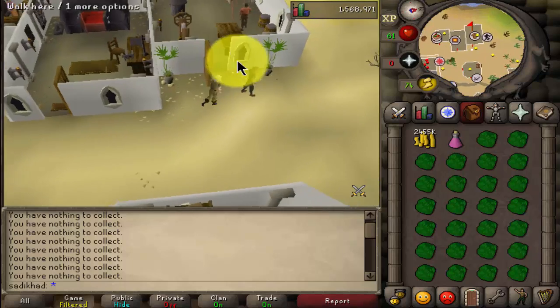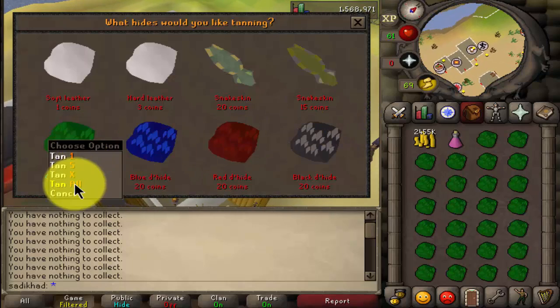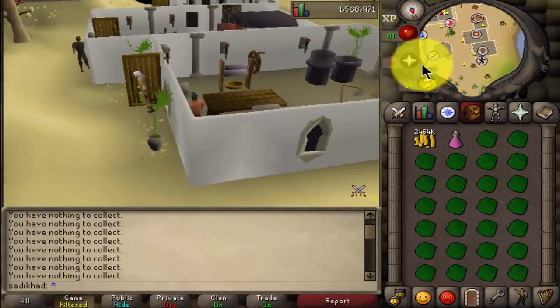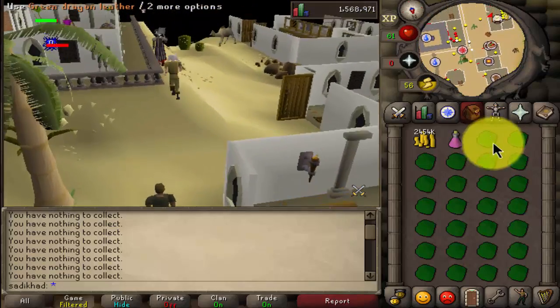And then what you want to do is trade Ellis — my boy Ellis — and tan all of your green dragonhides. You want to do this until all of your green dragonhides are tanned and turn into green dragon leather.